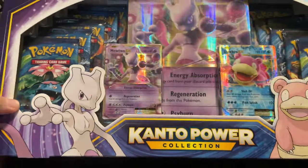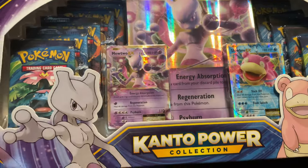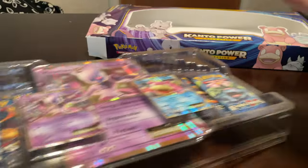How's it going today? Today I'm going to be opening up a Kanto Power Box XY Evolutions. You get 10 packs in here. I'm going to definitely try to get something decent out of it.